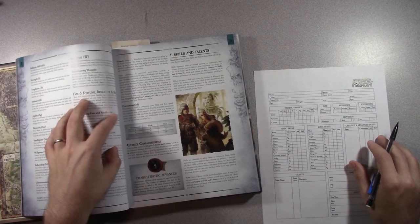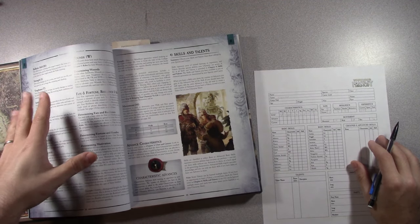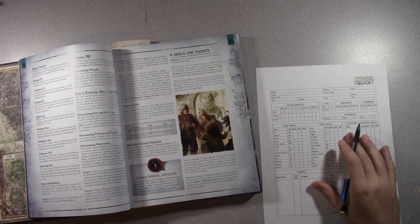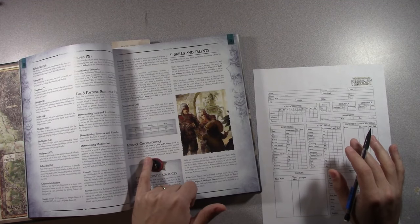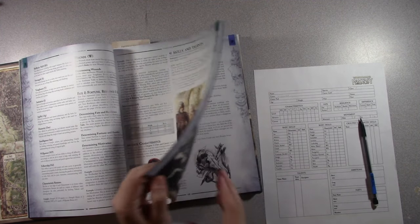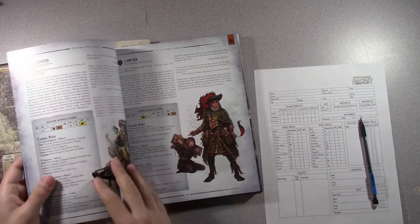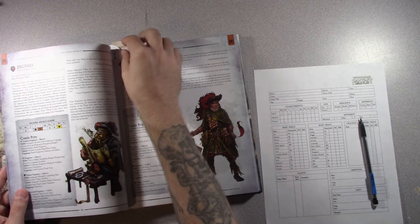You've got to watch out because there's a little tiny paragraph for advanced characteristics — after you read about fate, resilience, and fortune, there's one for determining motivation. I don't really have a sense of motivation yet, so I'll look at my advanced characteristics and find the three characteristics marked without a brass, silver, or gold background in the career advancement scheme. I need to flip to the engineer section.